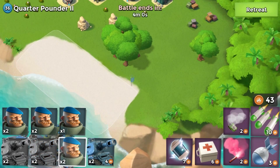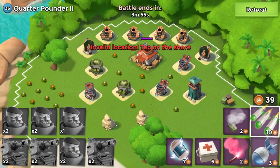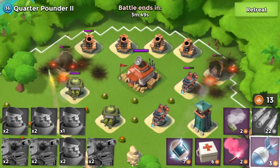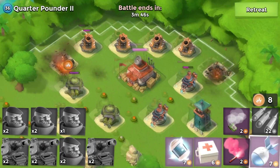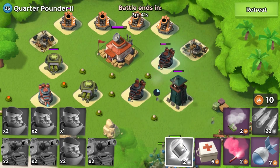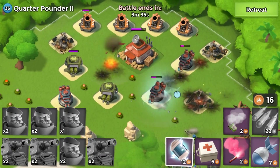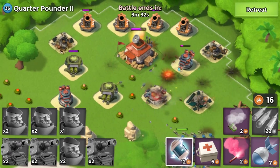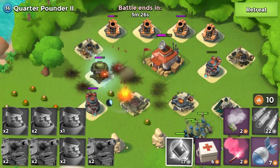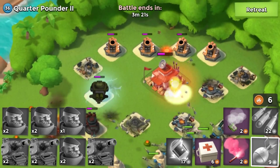Let's put everyone down right here, then barrage both boom cannons — even if they don't go down we can artillery them. We'll shock these compartments so they don't deal too much damage to us. The mortars won't do as much damage as the flamethrowers and machine guns, but we should be able to double-shock the mortars in the back.